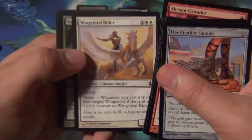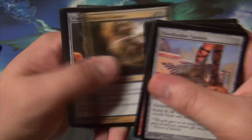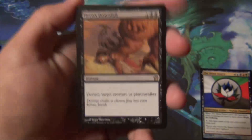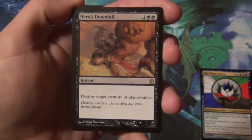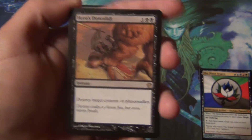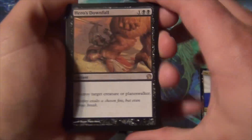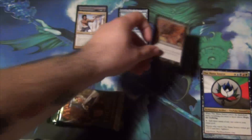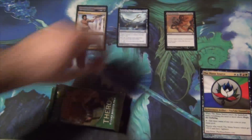Voyage's End is awesome, Chronicler of Heroes is awesome, Wingsteed Rider is amazing — so underrated. In commons we have Ordeal of Heliod, Horizon Chimera — awesome card — Flamecast Wheel, and a Hero's Downfall. Hero's Downfall is a three-mana instant that destroys target creature or planeswalker. It's simple, easy to cast, and that's why it's around fifteen dollars right now. I've been wanting to give people this card — it's just great. We'll stick it in pile three.